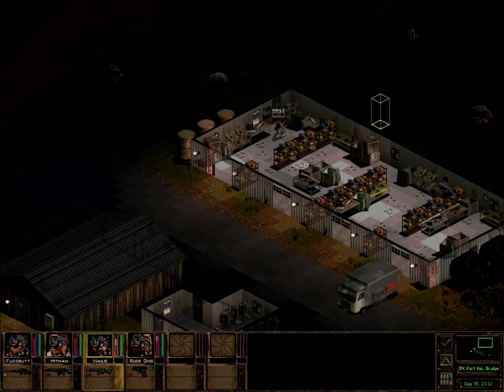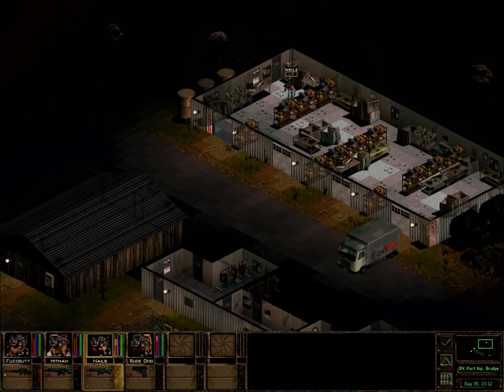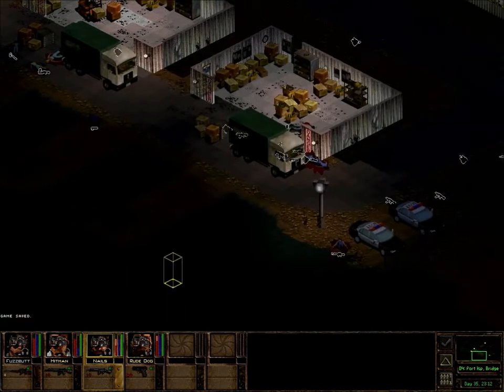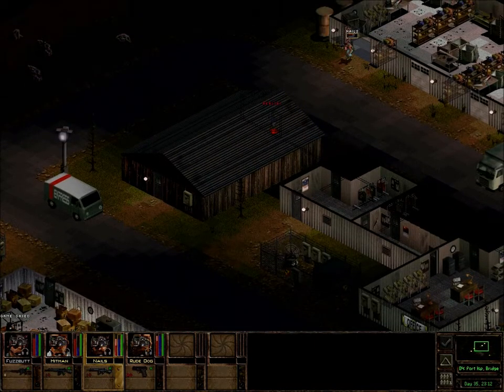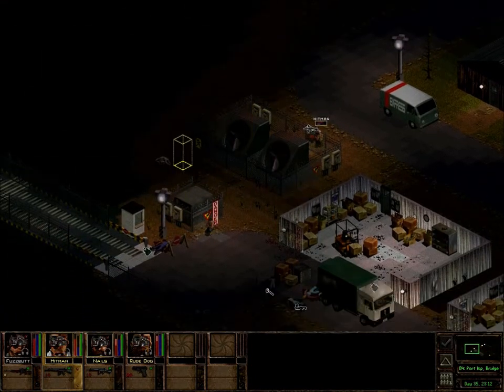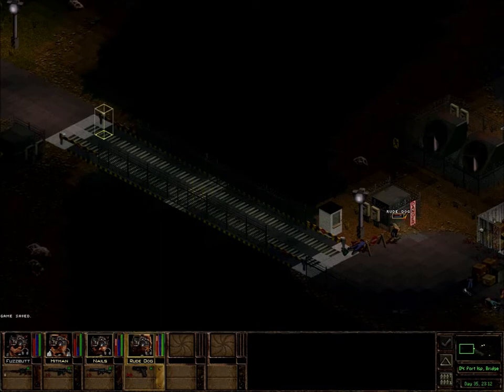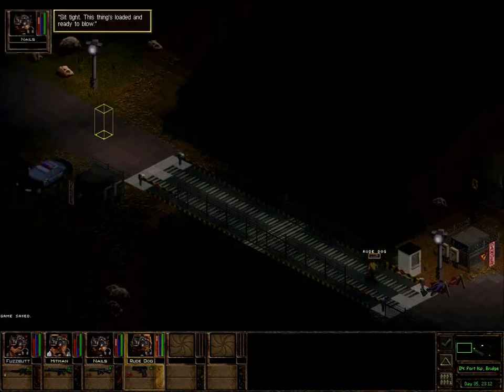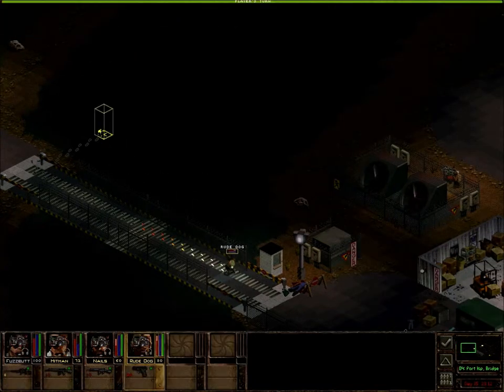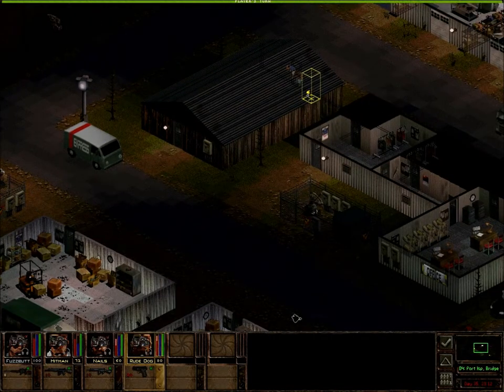I wish we could find magazines for Root Dog's gun, but that's alright. I have a feeling there's more bad guys down this way, but we're going to check out these buildings nonetheless. Root Dog, cross the bridge — I'm curious. Sit tight, this thing's loaded and ready to blow. That's what she said? Why is this door trapped?